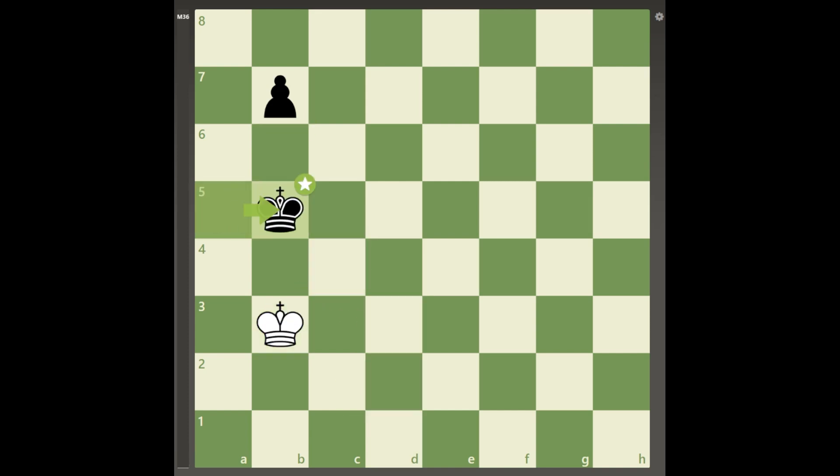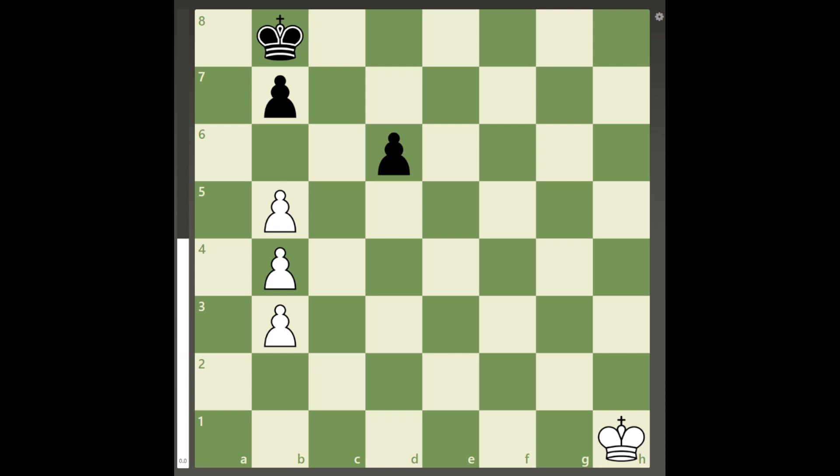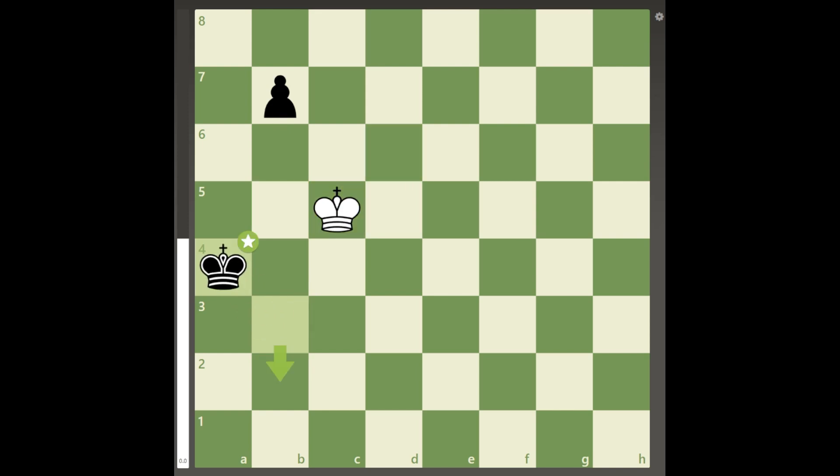This means that white cannot waste time at all, and must start advancing the king immediately with the brilliant move king to G2. At first, this seems to just let black start capturing the pawns, but an accurate calculation shows that white will be just in time to reach D5 when black's king captures on B5, and after king takes B4, king takes D6, king takes B3, king to C6 wins the final pawn with a draw.